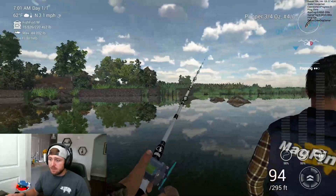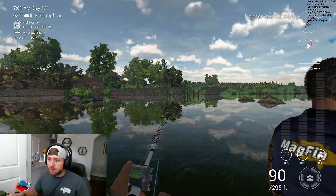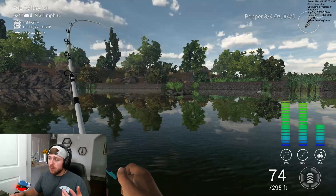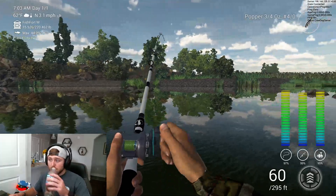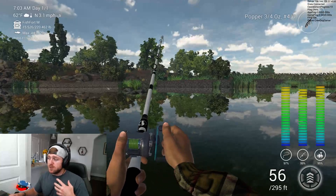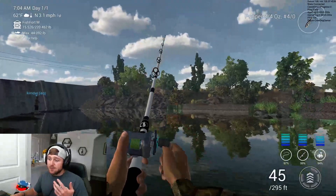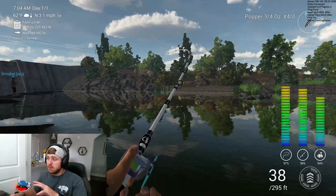I'll mix it up pretty much every cast — two pulls, then three, then a one pop, then two or three again. We just got a fish! Popping is relatively simple; the goal is to make the bait pop without sending it flying across the map behind you. You do that with short pulls of the rod, combined with your right click, or a simple double tap and right click without moving your player.